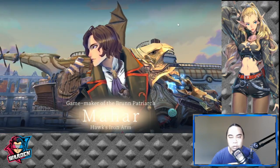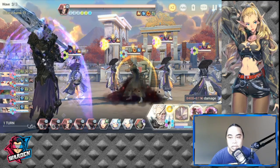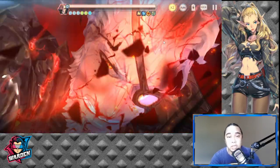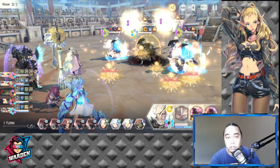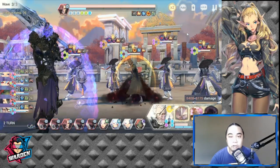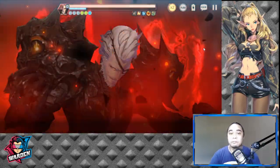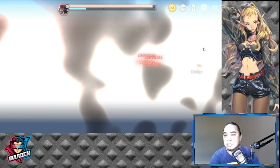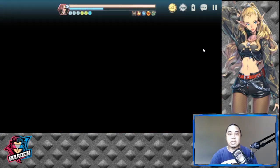Now we're arriving at wave three. I skipped through waves one and two. The main objectives in waves one and two are to make sure you still have enough turns — clear by turn 70 — and to limit the number of hits taken so you can enter wave three in good shape. Right now I'm at wave three with enough turns remaining.